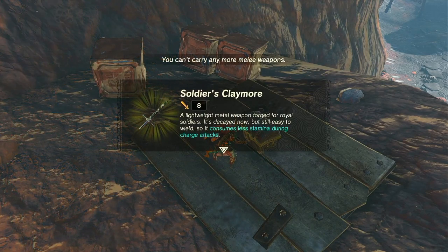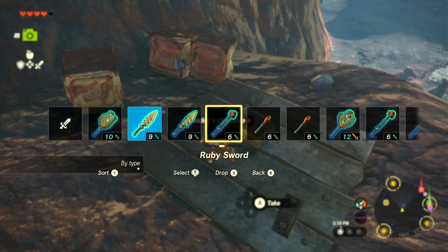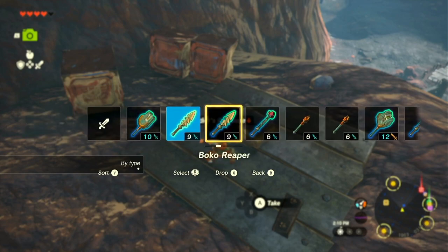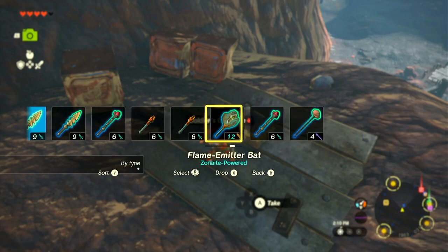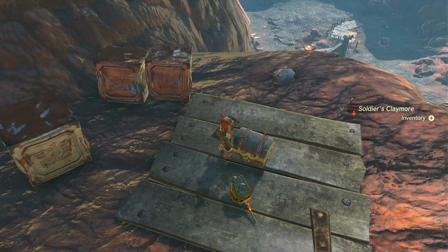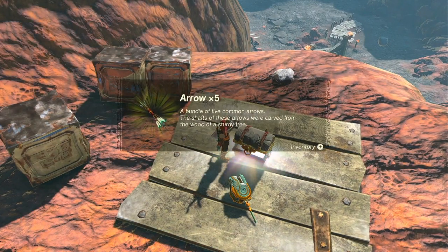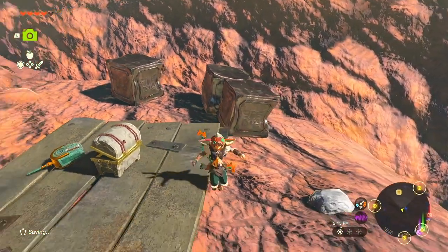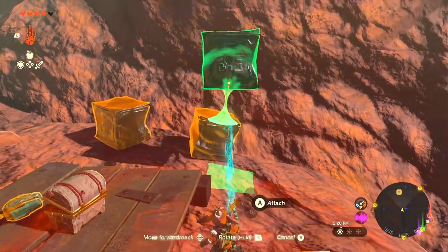I don't want your stupid claymore, but I will take a picture of it. Lightweight — it consumes less stamina during charged attacks. Maybe I will drop something. I feel bad dropping that, but those things kind of suck. I'm not a big fan.